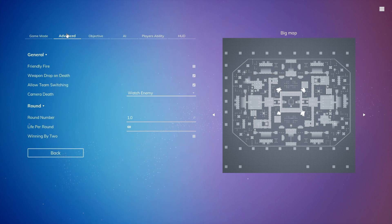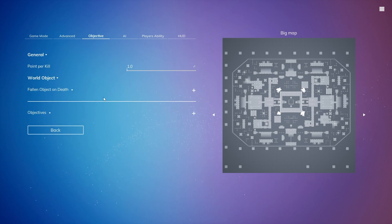Now for the advanced settings, let's have Friendly Fire on. And let's have no rounds, like it is currently. For the objectives, I'll add an objective flag and spawn for each team.